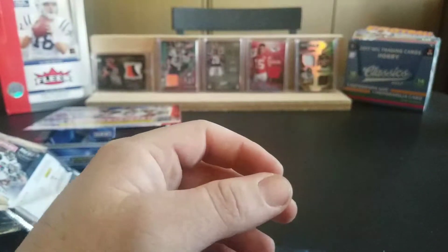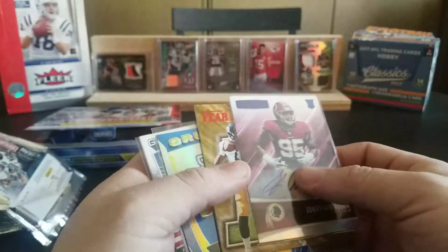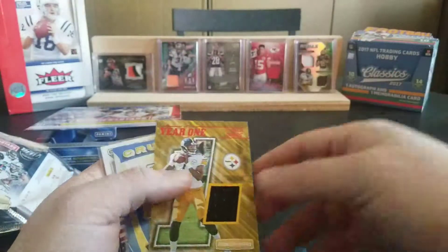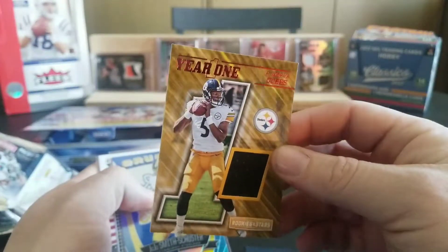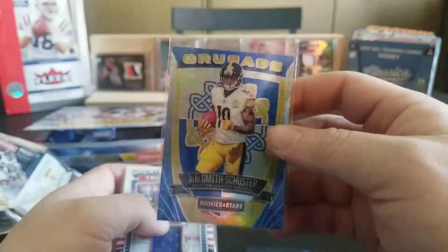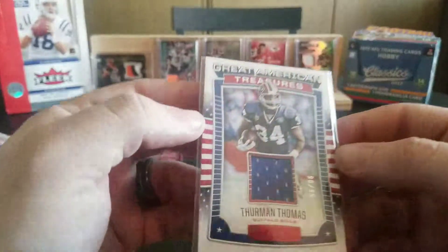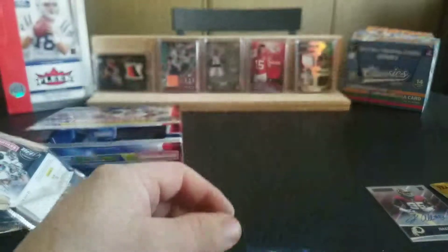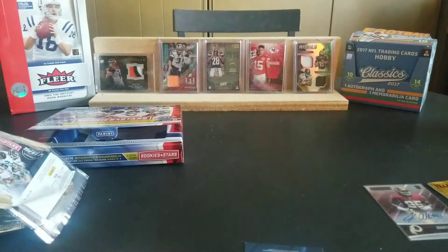So that was overall a really nice box. We got the Jonathan Allen auto numbered to 49, Year One Joshua Dobbs jersey swatch. Really like this Crusade JuJu Smith-Schuster — that's really nice. And then the Thurman Thomas Great American Treasures numbered out of 99 — I dig that. Alright guys, so that's it for this video. Hope everybody has a good evening. Stay tuned for another video soon.